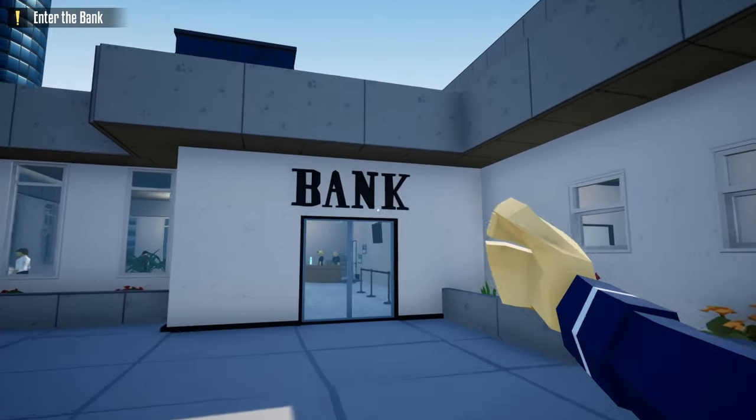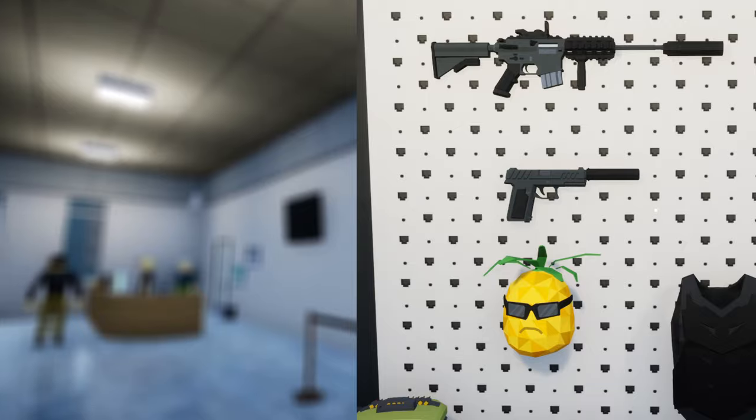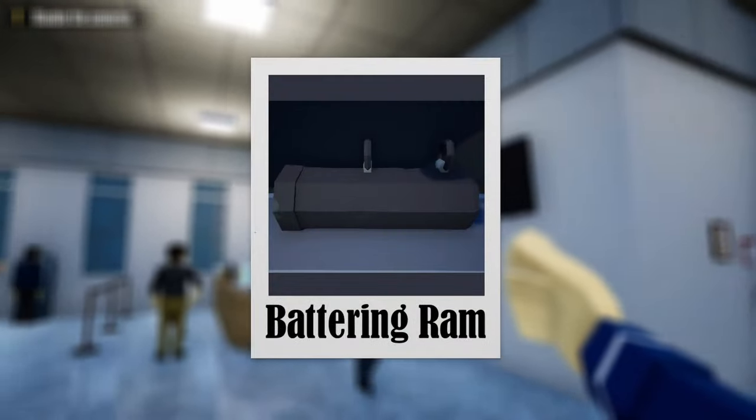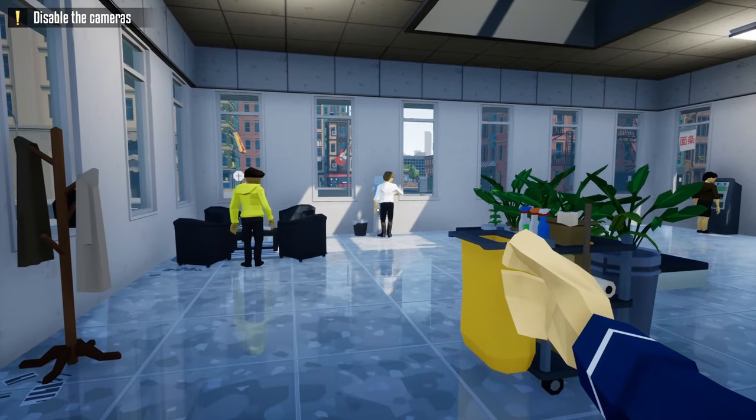Hello everyone and welcome back. In today's video I'm going to show you how to loot the Liberty Hawk Bank stealthily using C4. We don't need to mask up or any guns during this heist — the only tools we'll need is a baton ram, C4, and maybe a hacking device. Without further ado, let's get this one started.